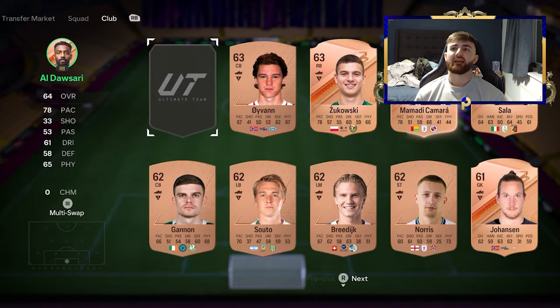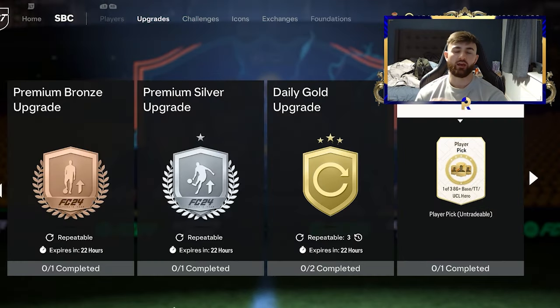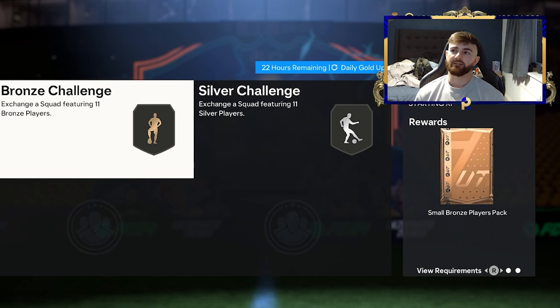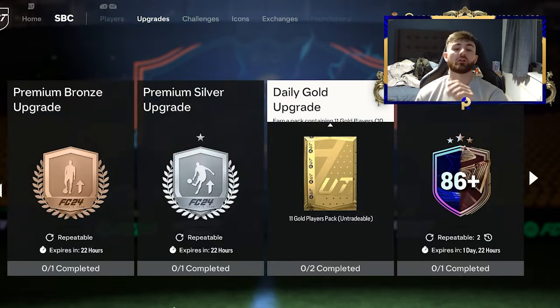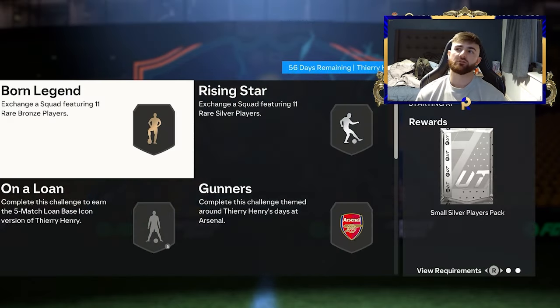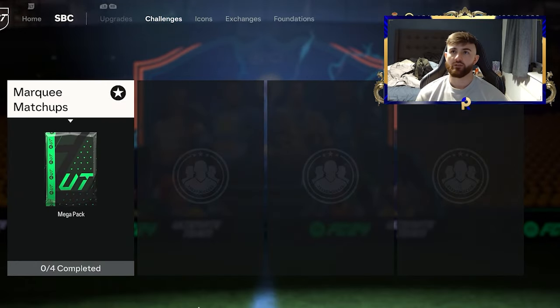Both of these can be turned into tradable players. So we take the players we've got — our 11 bronzes and our 11 silvers — and we pop them in the daily gold upgrade SBC. You only put the commons in here, not the rares. When we put our commons into these two SBCs, we get rares out. Then we go over to the icon SBC, complete the first section — Born Legend and Rising Star — and now we have more tradable players. The result is a small silver players pack which will go for about 3 or 4k minimum, plus a free common gold players pack which contributes to our Winter Wildcard crafting challenges.